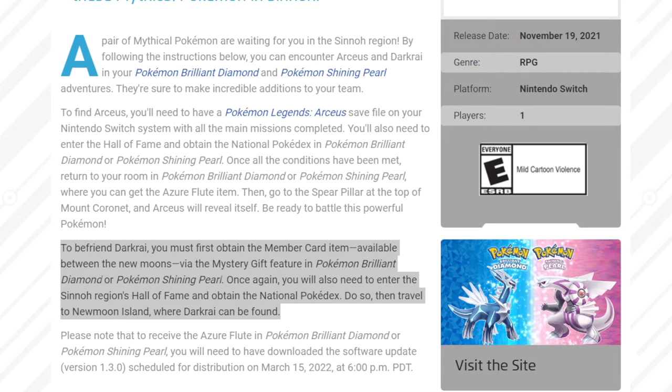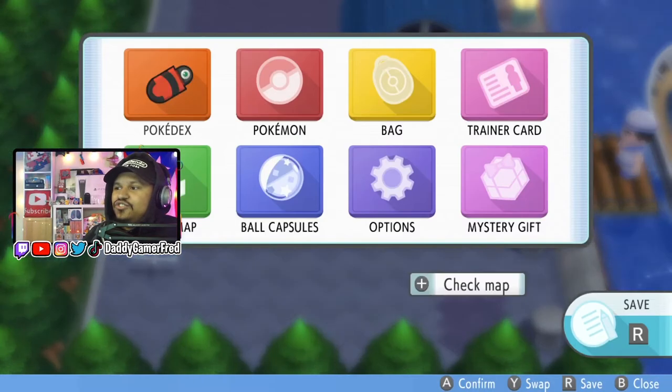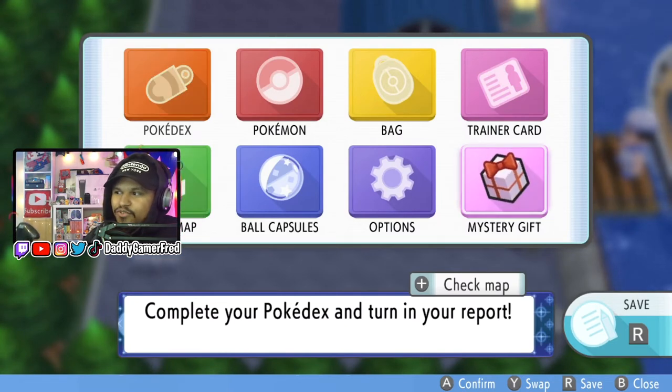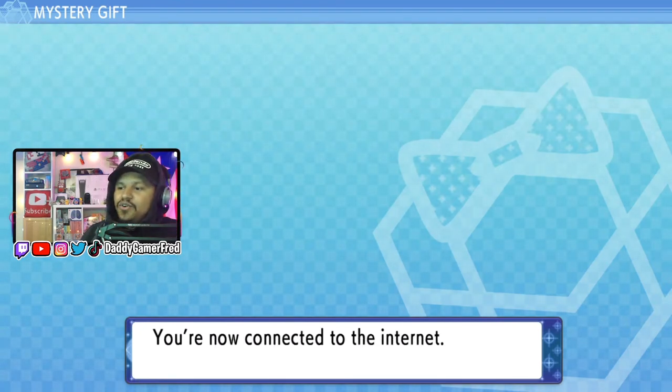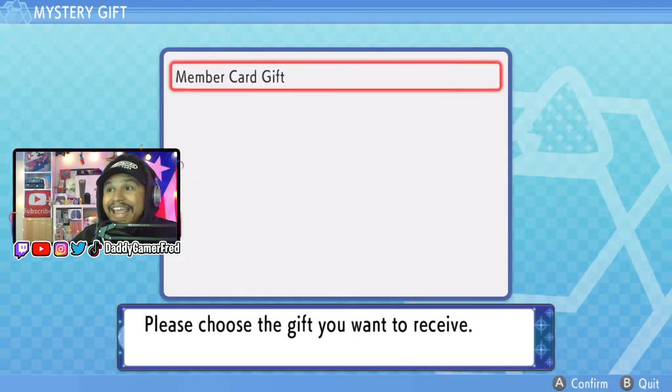That was in the 1.0 version of the game, so in order to do so you might have to delete your game and launch it without any updates. However, to get the Member Card and get to New Moon Island, you need to go to Mystery Gift and attain a Member Card between April 1st and April 30th. So what we're gonna do right now is just grab the Member Card. Go to Mystery Gift inside the menu, get via Internet — you do not need a code or passcode to do it. It says you are now connected to the internet.